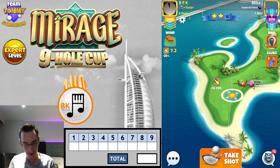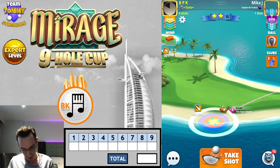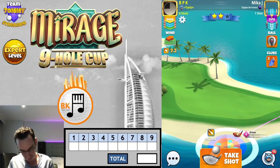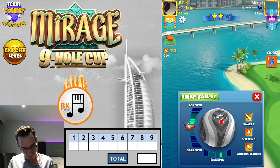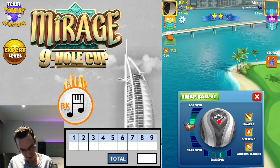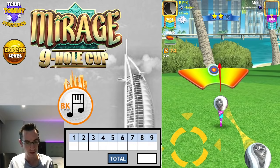We need to go some more rings. We did that before, so let's go another two and a half rings. I'm going to go half a bar of right spin. Let's see if it works — if it works, it works; if it doesn't, it doesn't. Here we go — full power slice, hopefully not going to hit the tree.